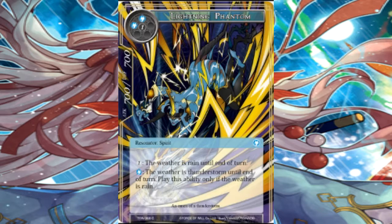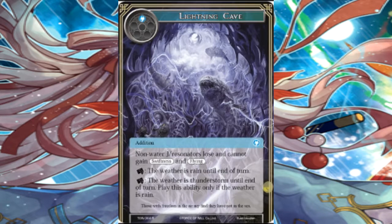Lightning Phantom. Now this is a weird one. It's a 3 cost, 7-7. Already not the best thing in the world. One water, the weather is rain until end of turn. Then if you use water instead, the weather is thunderstorm until end of turn — play this ability only if the weather is rain. It's alright. I don't know why it's a spirit. I feel like it would have been better as a mermaid, dragonoid, or pretty much anything but spirit. I don't think this card is going to see much play when you have Lightning Cave as a far better substitute.